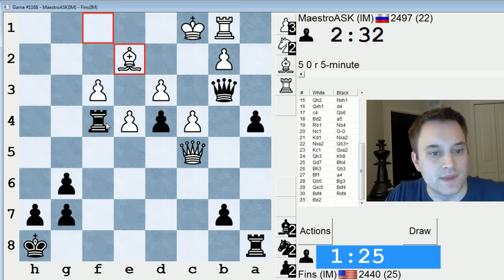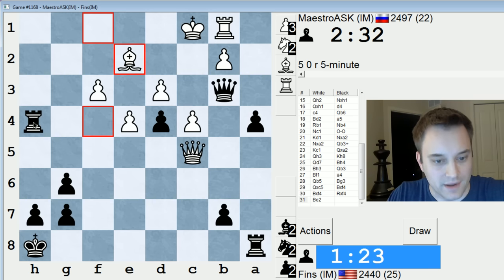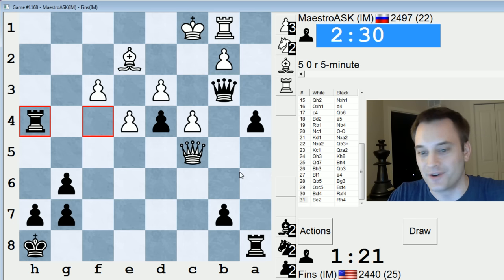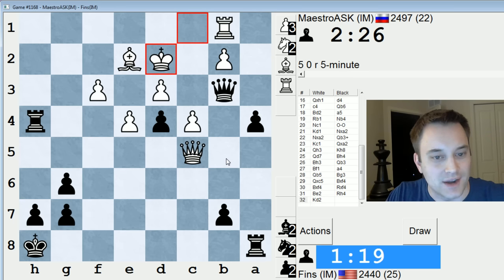Yeah, say he trades and then plays bishop e2 — I have rook h4 looking to play rook h1. You know, Kristoff played this same guy recently and I commented on that video and I said I played this dude and I just don't get why he plays this setup. Like, I don't know what he sees in it from the white side.